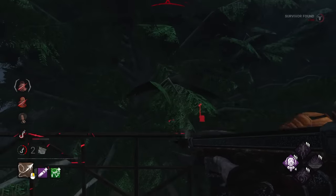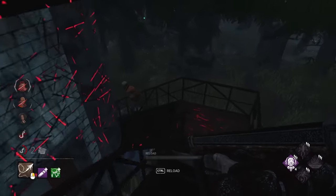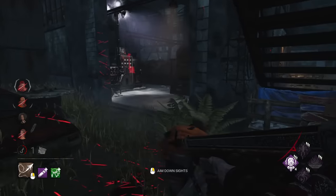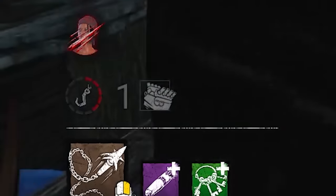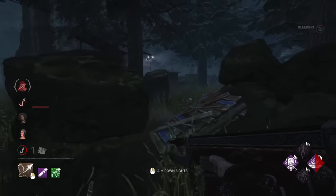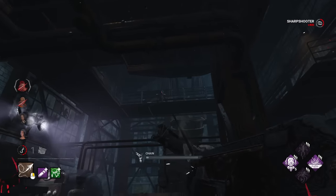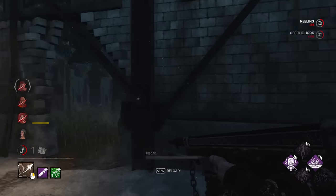That was a nice shot. Let's see if I can get the down. He does have a really good pallet here. He chucks it — put him down there, nice and quick. One gen done. That was David gen-rushing right there. I'm thinking David has to go because we need someone out of the game. Let's get our Spirit Fury again — break this. Double shot, that should be a hit. Keep him injured and we're good.